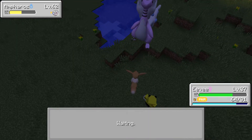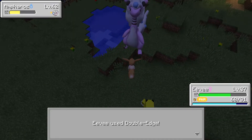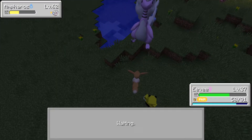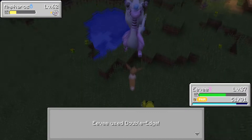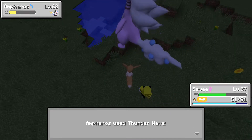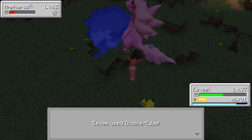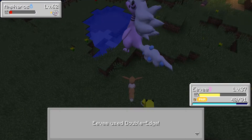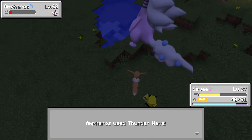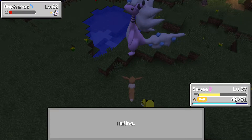It looks like I'm going to end up downing this thing with an Eevee, which is absolutely insane considering my Eevee is level 37. If I level this up at night using it in a battle like this without it fainting, is it going to try to evolve into an Umbreon? I don't know how evolving things into Umbreon work in this generation, but I won't be able to let it evolve because we are currently only working on Gen 1.